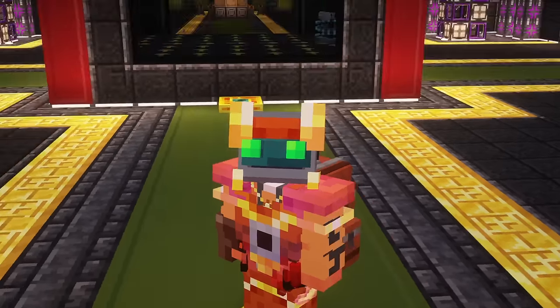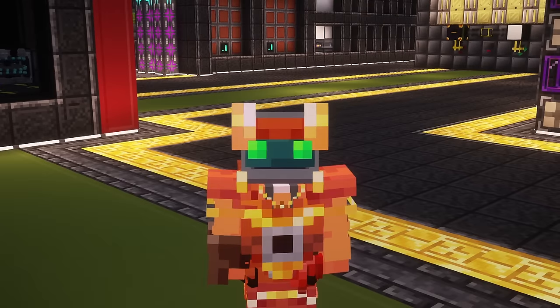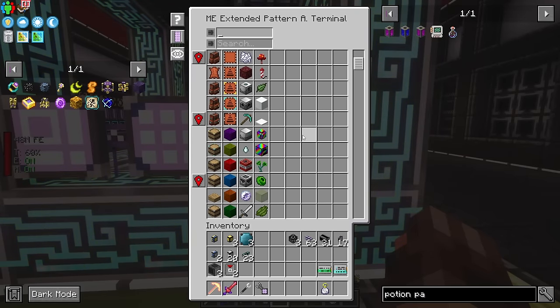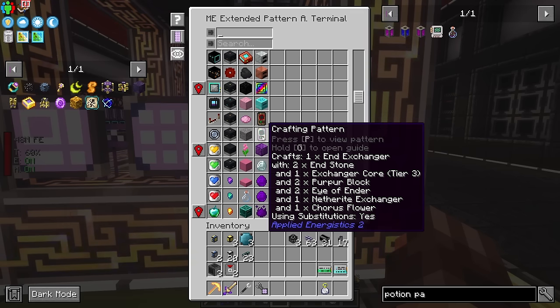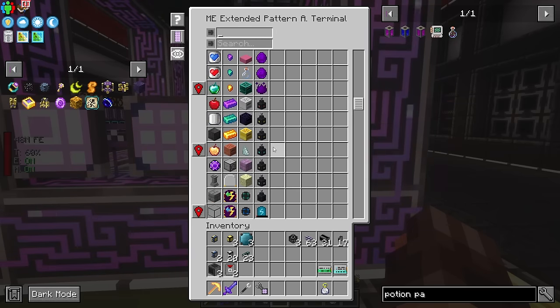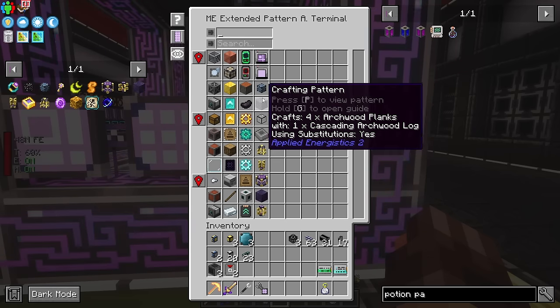Hey guys, this is ATM9. I'm having a wonderful day, hope you guys are as well. Coming back into this, I did a little bit between episodes. First thing I did was set up a bunch of new recipes - things like the rainbow generator, the diamond generator, the end exchanger. These are all components for different parts of the ATM star. We can actually produce all these components now, no problem. I also set up some 3x3 crafting grid recipes, just things we could craft up.